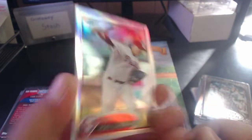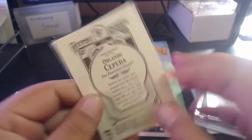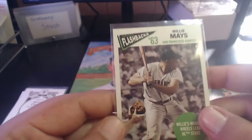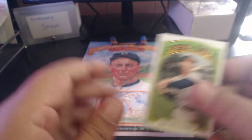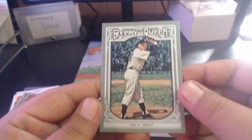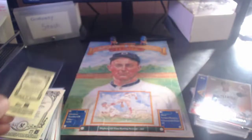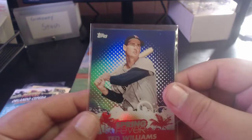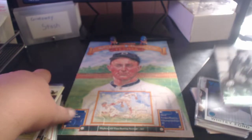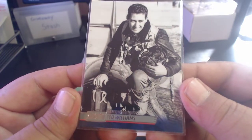A 2012 Roy Halladay Refractor - a bit scratched but not too bad. A Gypsy Queen framed gold Orlando Cepeda - I love these framed cards. 2012 Heritage Baseball Flashbacks Willie Mays. A 2013 Topps 72 mini Ted Williams. 2013 Topps Gypsy Queen Whitey Ford and a Billy Williams mini from 2013 Gypsy Queen. Spring Fever Orlando Cepeda and Spring Fever Ted Williams from 2013 Topps.